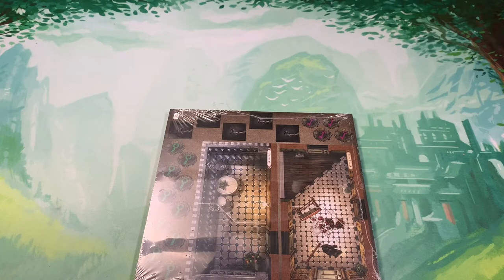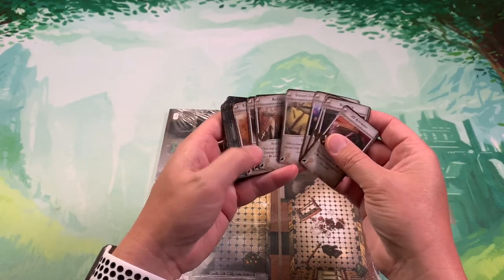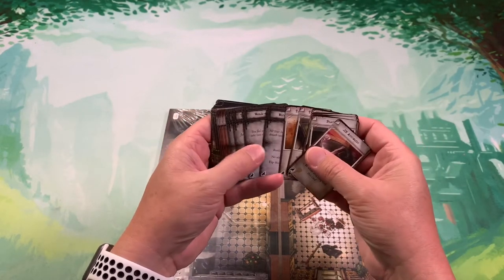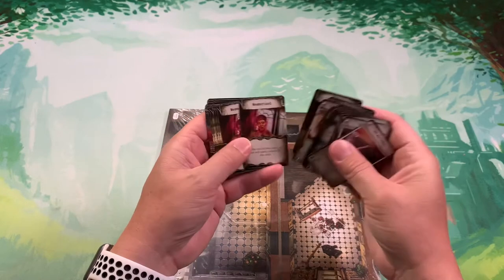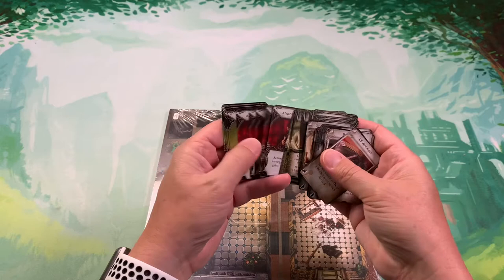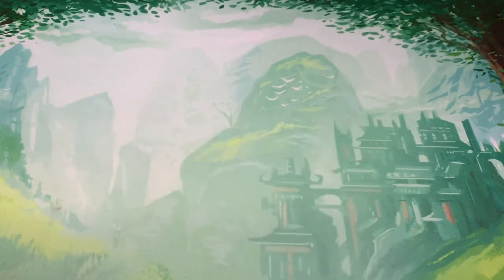We have some cards here which look like various items — usually these cards with this back you gain specifically, not randomly. There's a state called Mesmerized, Insane Arcane Insight — that's a new one — and Poisoned Mist. Let's take a quick look at what some of the tiles look like.